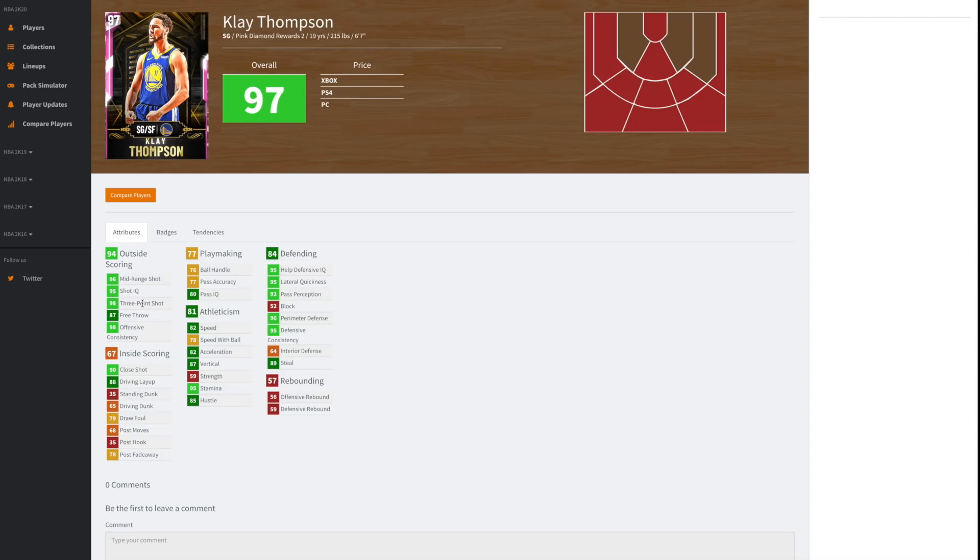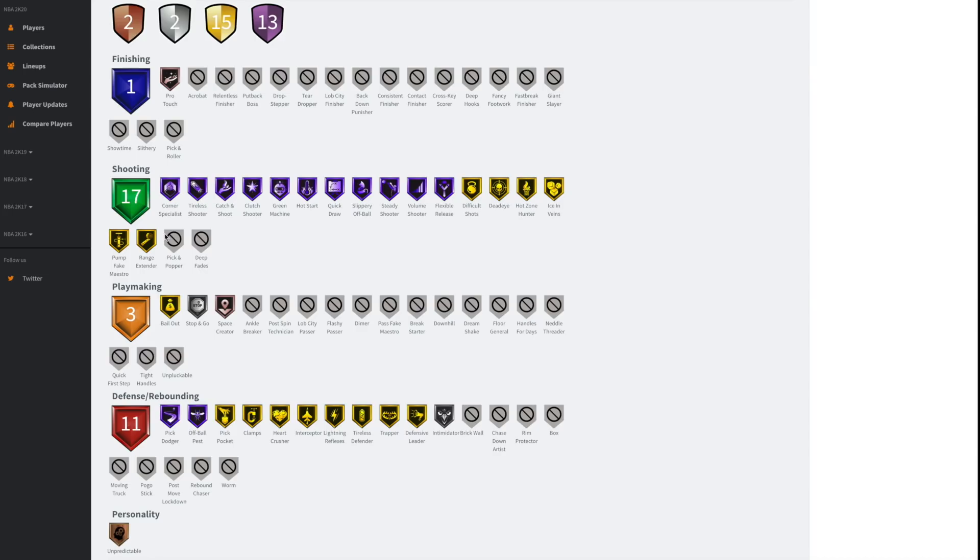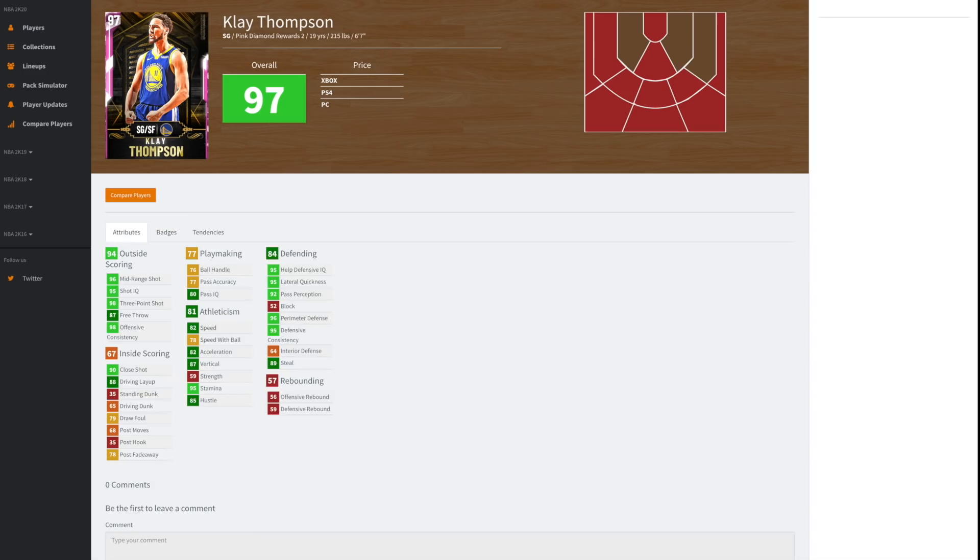Klay Thompson is the reward card — he's getting a 98 three point shot, decent speed, speed ball and acceleration, not a great ball handle, and he is a completely locked down defender. Badge-wise he has 13 Hall of Fame badges, Gold Range Extender, and Hall of Fame Quick Draw. I think the Hall of Fame Quick Draw might honestly be a negative because it could make his release too fast — I've used his release with Gold Quick Draw and it's quite fast on Brian Winters, so Hall of Fame Quick Draw may make it almost too fast.